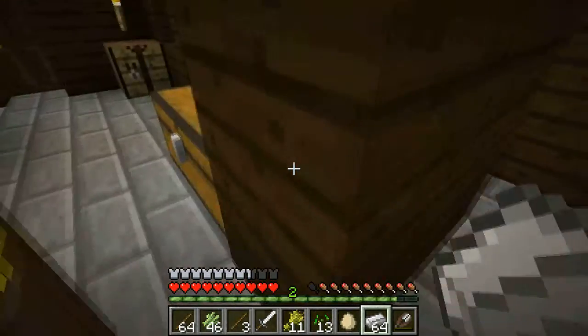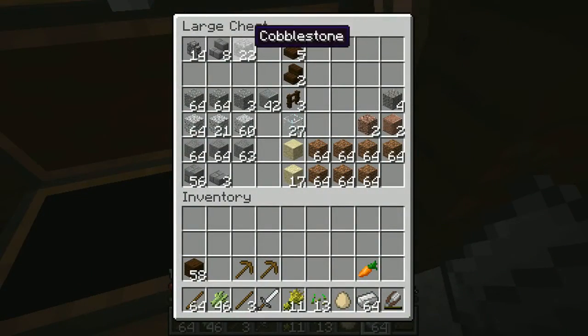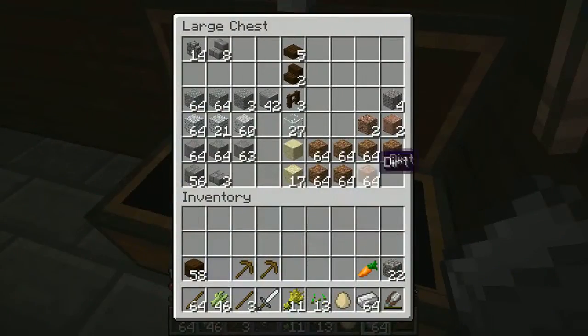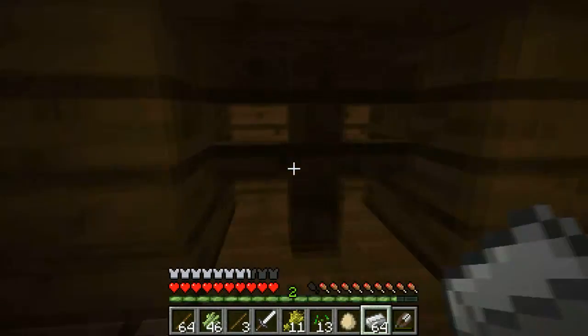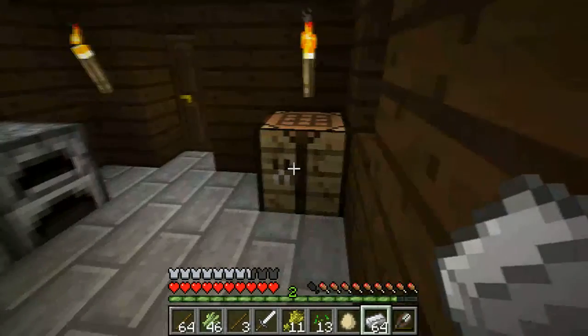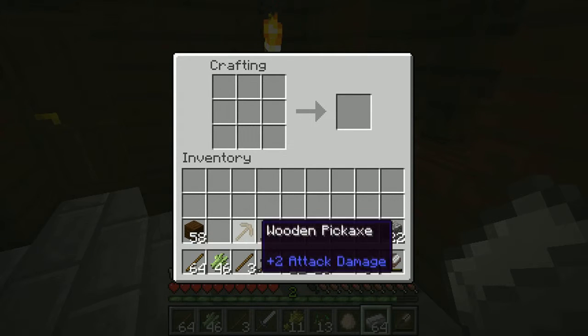I know we have a crafting table upstairs, but we've got cobblestone down here. Okay, so we have some cobblestone. If we go to the nether we'll need to bring a lot of dirt. I hear quite a few zombies, but I think it's just because there's a mine right next to our house. Maybe we should make a little tunnel to the mine that's to the side of our house. So let's make a couple pickaxes — we have two wooden pickaxes.